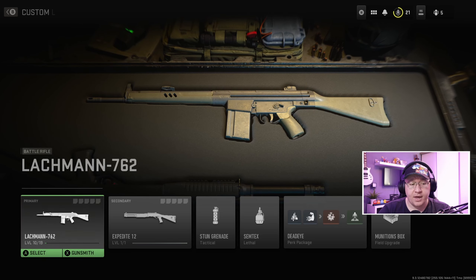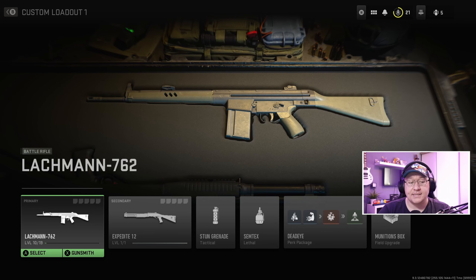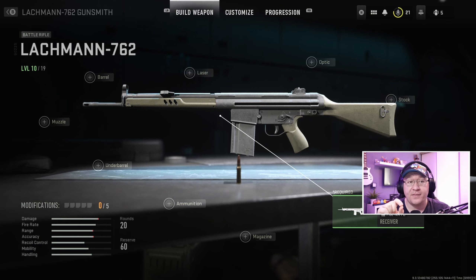What we're going to do is hit Equip Base and Equip, then select Gunsmith. Now we're on the Lachman 762 Gunsmith, where we're going to see all the other attachments. We can choose receivers and everything else.